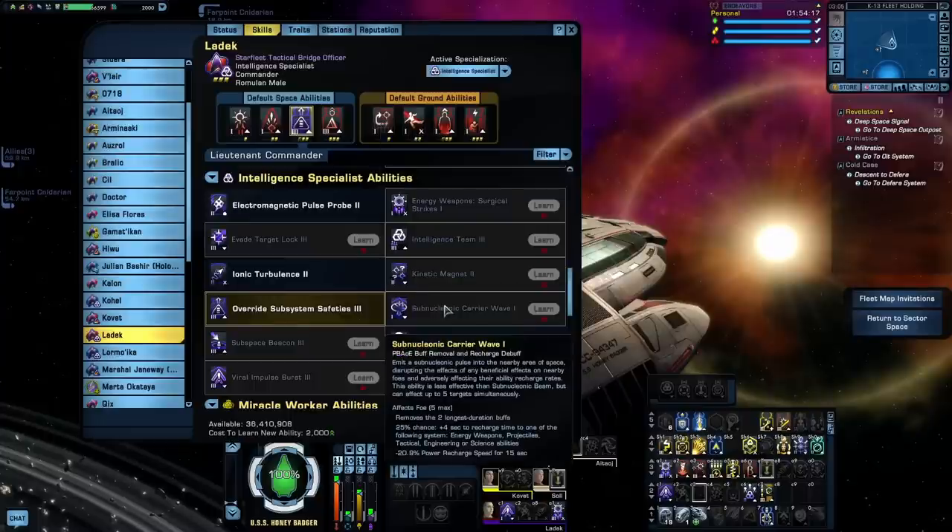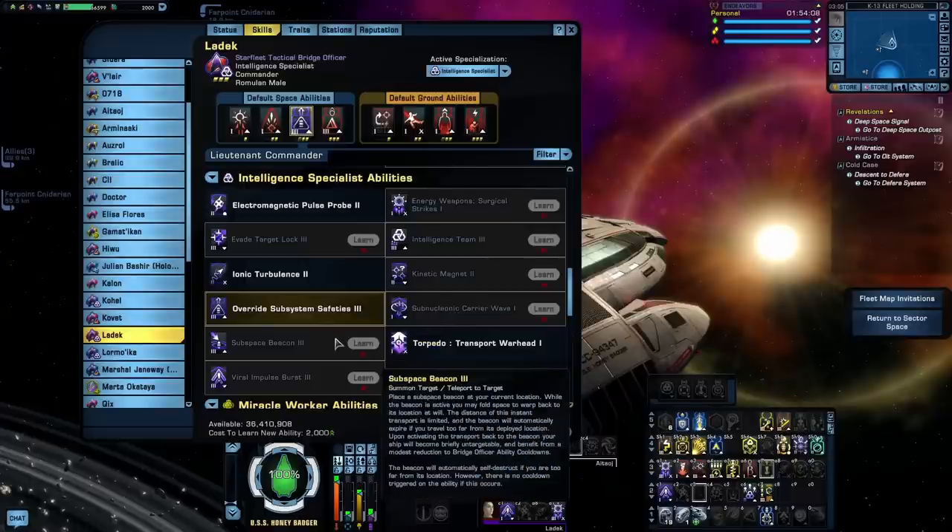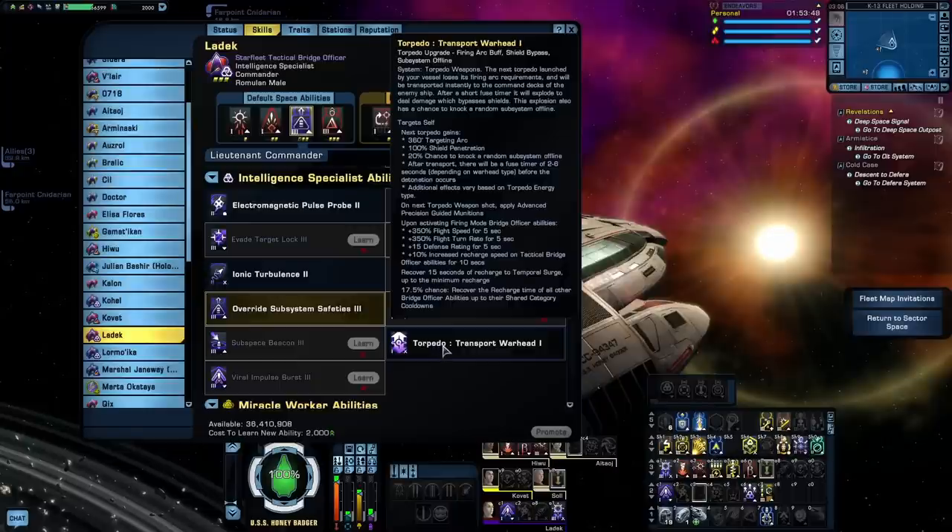Subnucleonic Carrier Wave removes buffs and increases the recharge time of enemy powers — another one that feels like a PvP ability. Subspace Beacon lets you drop a beacon, and when you activate it again, you will be teleported back to the location of that beacon. The downside is that if you fly too far away from the beacon, it will just self-destruct. Abilities like this often sound kind of interesting on paper, but when used in practice they're kind of a mess. Torpedo Transport Warhead is a torpedo firing mode that gives your next torpedo a 360 degree arc and 100% shield penetration. It sounds cool, but the damage isn't that great in comparison to Torpedo Spread or Torpedo High Yield, and it shares a cooldown with those, so you don't want to mix them together. I would just go with Torp Spread.